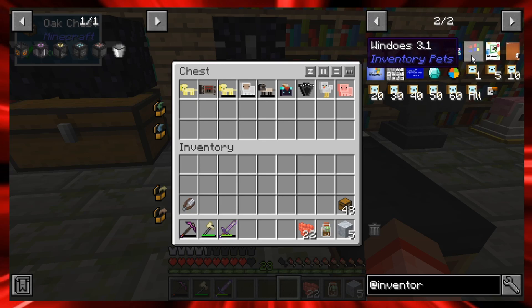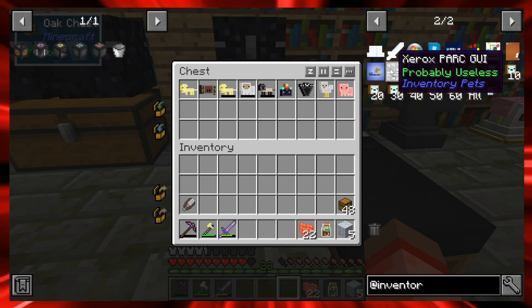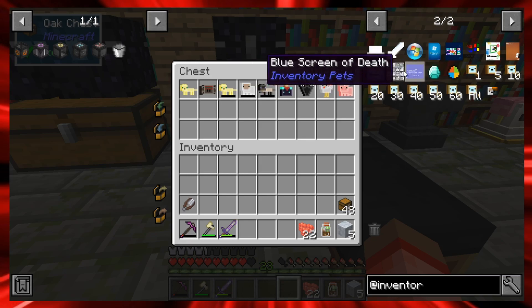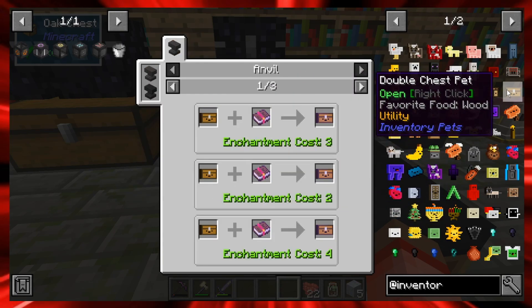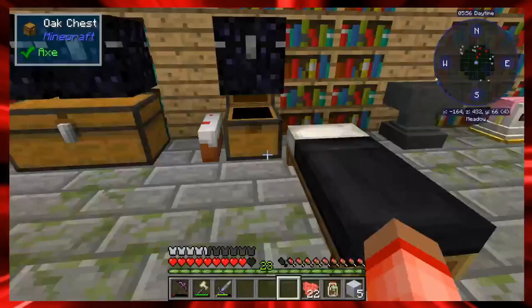Whoa — Windows, Windows ME, Windows 3.1, Windows XP... this is like the blue screen of death, it's the evolution of Windows! Easter egg! Some of these you can obviously craft. There's also a double chest pet. We're going to see how many inventory pets we get; we may pick one today as the pet of the day.